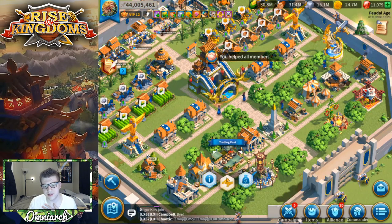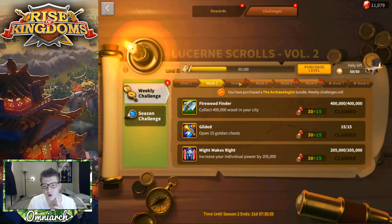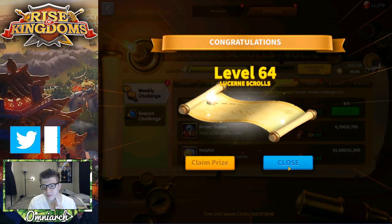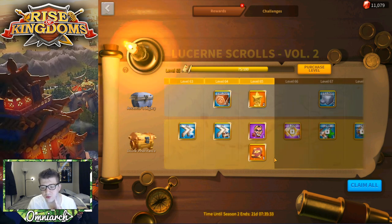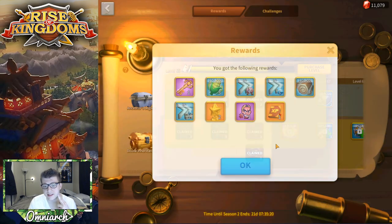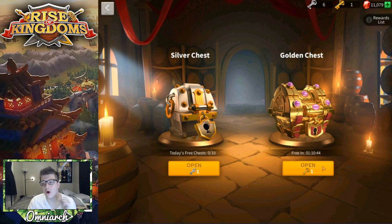Now let's see how many of the Lucerne Scrolls challenges we completed — looks like we got six challenges. We completed week one, week two, week three, week four, week five — we got both of them, very cool. We're now almost level 66, so there are nine rewards: another gold key, a ton of speed-ups, and two gold stars. We got a new Julius Caesar emote, lots of speed-ups — building ones are kind of useless but we got nine hours of research speed-ups, which is nice, and another gold key.